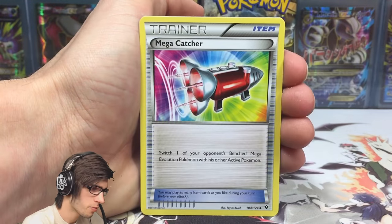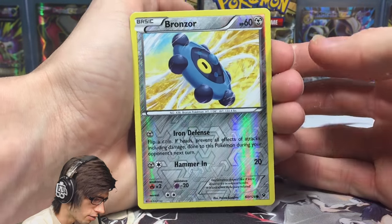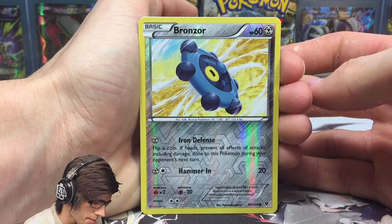We've got an Alakazam Spirit Link, a Mega Catcher, a Reverse Bronzong with Iron Defense and Hammerin. Dude, I just don't know what to say. We've just gone back-to-back with Ultra Rares in box number three.